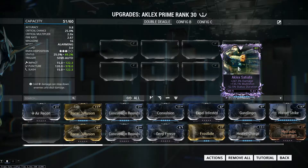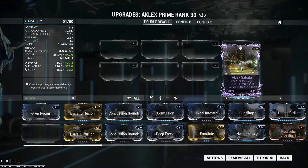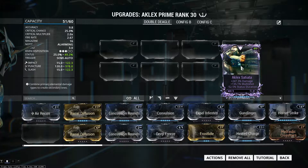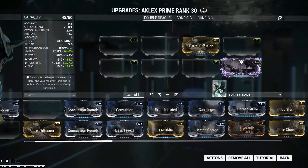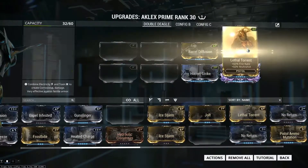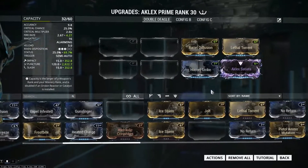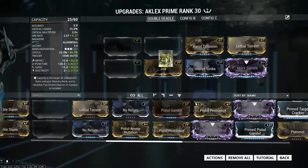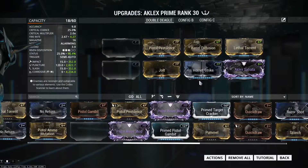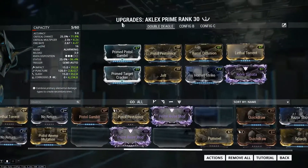The Aclex Satiata increases damage by 247.3%, increases multi-shot by 135.1%, and decreases status duration by 52.5%. The status duration decrease isn't really that big a deal. Next is Barrel Diffusion, Hornet Strike, Lethal Torrent — we all know you need these, they're the holy grail of pistols — plus Jolt, Pistol Pestilence, Primed Target Cracker, and Primed Pistol Gambit.